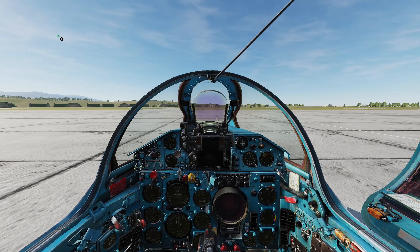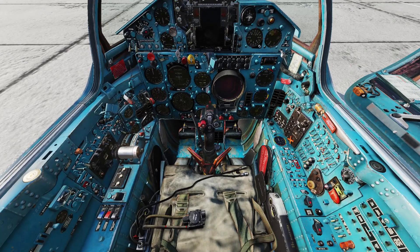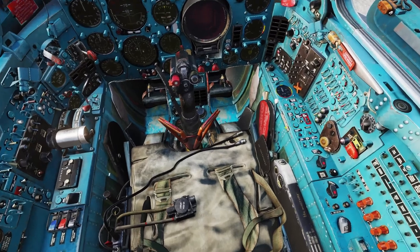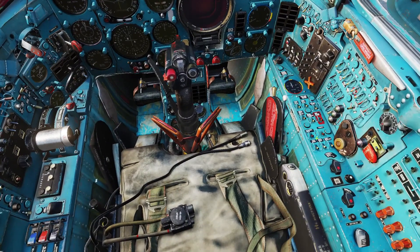DCS flight simulator — I've got the MiG-21 add-on and this is how you start it up. We've got a few inverters, PO-750 I think they're called, that we want to turn on. Then we've got the battery heat, and then we need to turn on the battery and the DC generator, located on this board here.